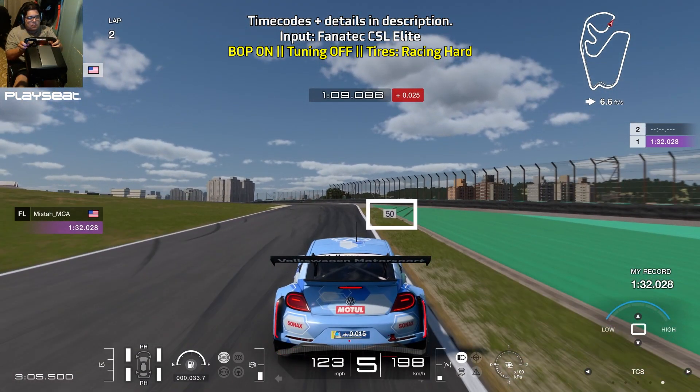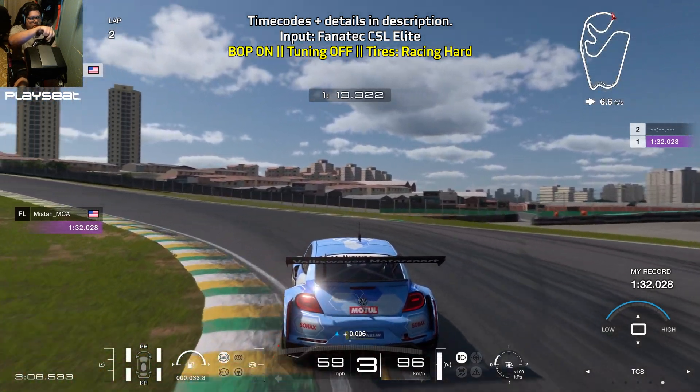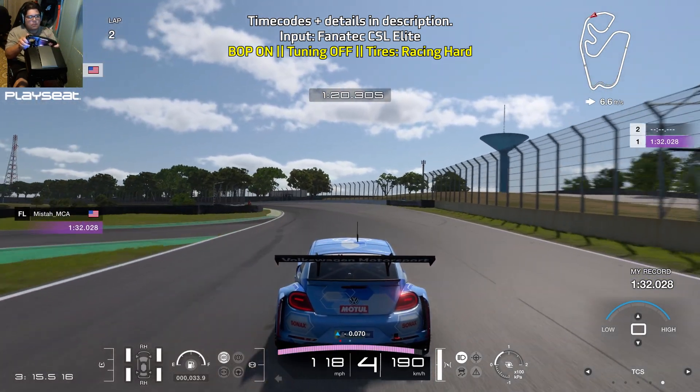Bring yourself towards the right and brake before the 50 meter board. Brake hard in a straight line, then slowly ease off the brakes as you're turning in and carefully get on the throttle. It's really easy to spin out here as well. And that is pretty much it for this guide.